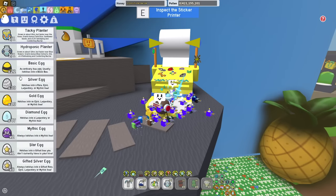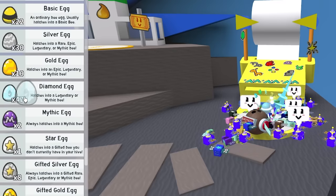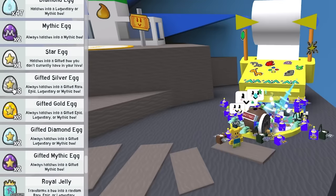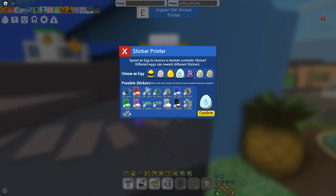Before the mythic egg, let me show you what my eggs look like right now. We have loads of basic eggs, silver eggs, gold eggs, diamond eggs — literally 50 of them. We have two mythic eggs, one single star egg, eight gifted silver eggs, three gifted gold eggs, two gifted diamond eggs, and two gifted mythic eggs.